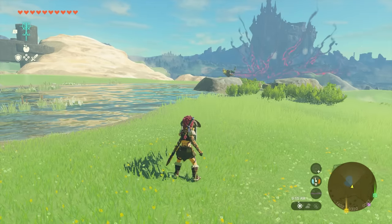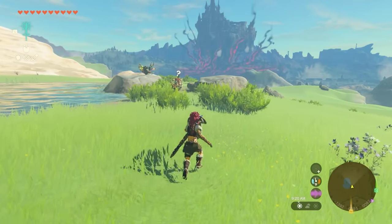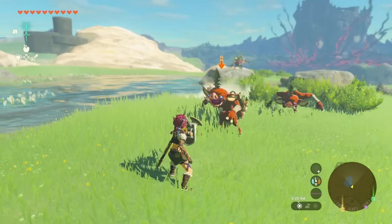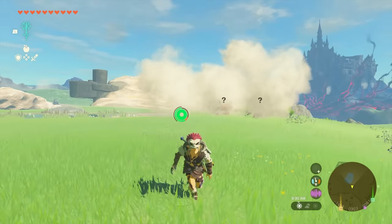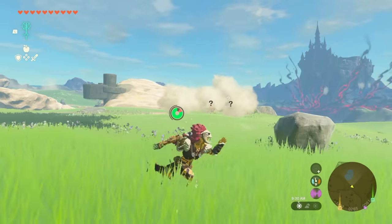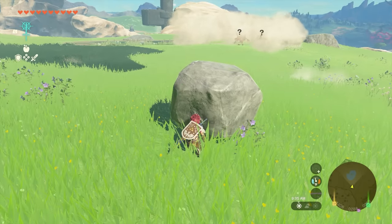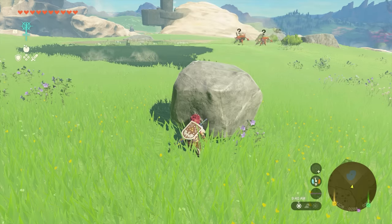The next two shields are the Puffshroom and the Muddle Bud, found in the depths below. The Puffshroom: when an enemy comes at you and you need to get away, you get a smoke screen and you're out — they don't know where you went. You pop that shield out, it's a one-time use, and you're gone. They don't even know where you went.